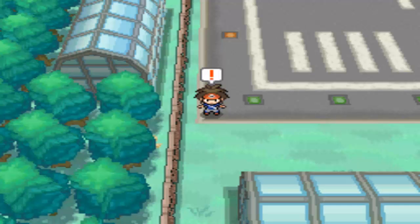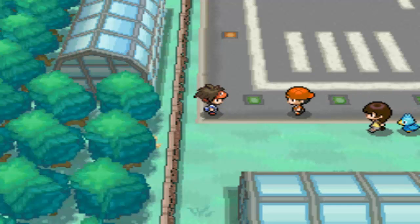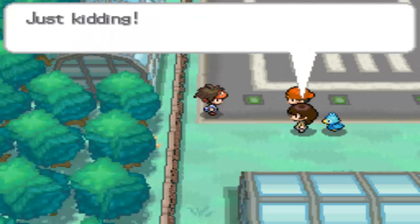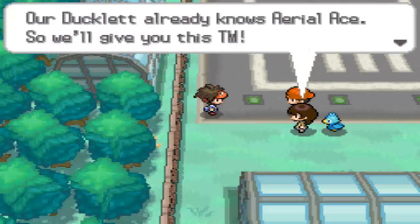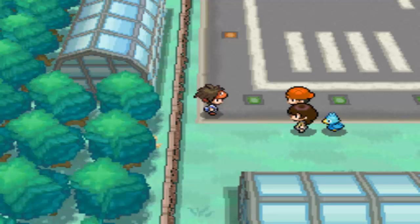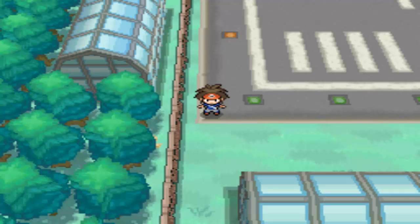The NPC says, 'Oh, you found our treasure! Just kidding — our duck already knows Aerial Ace, so we'll give you this TM. Aerial Ace — it always hits its target. I hope it comes in handy.' Anyways, yeah, good stuff. See you!